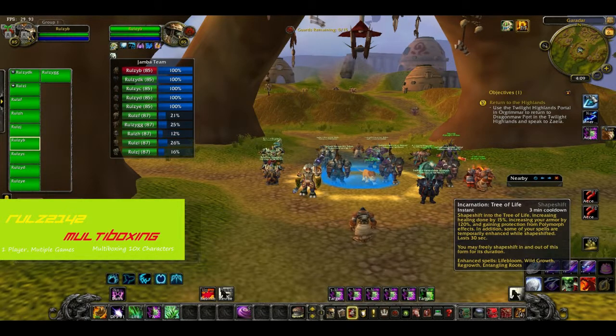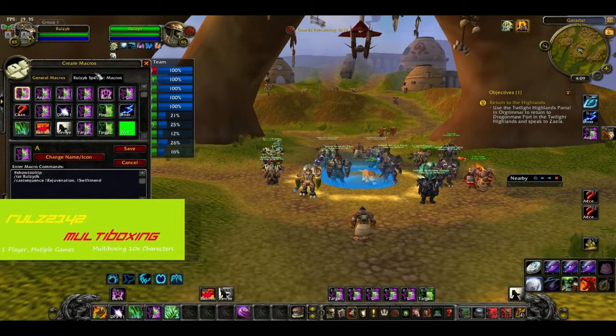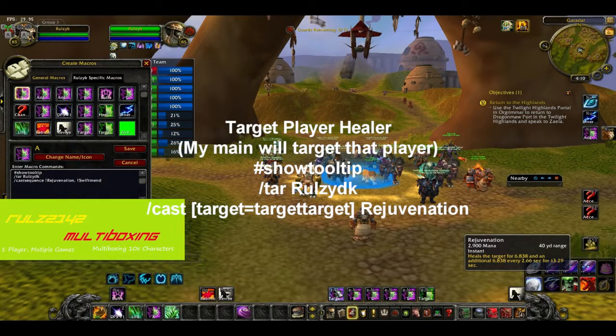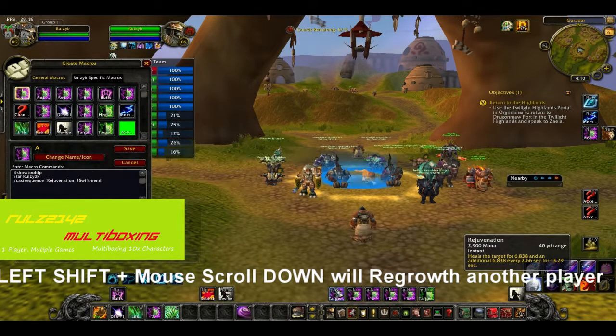I tried a multi-line cast macro with slash cast for each ability including Incarnation: Tree of Life, but it just wouldn't work. When the macro reached the Incarnation: Tree of Life step, it would just stop — my macro stopped working entirely. I was pressing the same button in my healing macro and it just stopped healing, causing me to wipe quite a number of times. On the targeting side, if I have a certain key held with my DK and press left shift and mouse scroll up, everyone gets a Rejuvenation. Shift mouse scroll down puts a Regrowth on people.